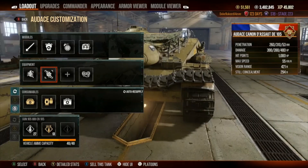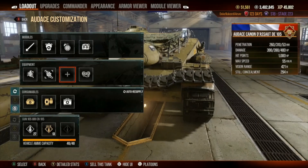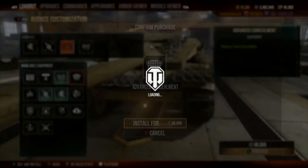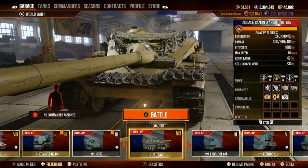I already have enhanced rations, which increases accuracy and decreases reload time — that was already being factored in. Now we have room for one more item. I could go with speed, but this thing is already pretty fast. Camo net is looking pretty good — it's got a 294 concealment. Let's go with the camo net. And that knocks it down to 235. That's tremendous.